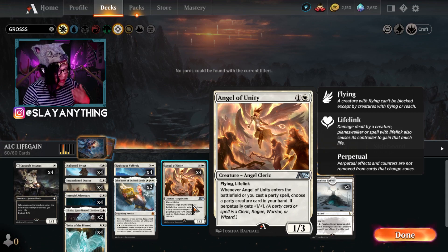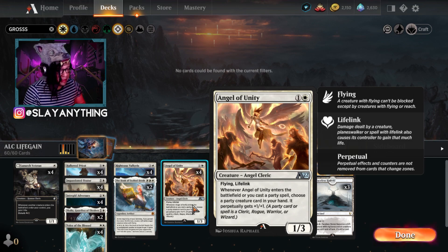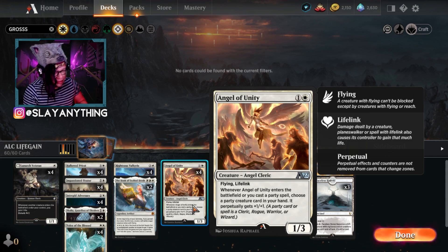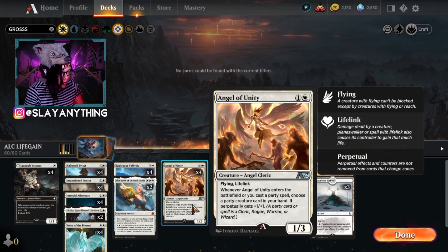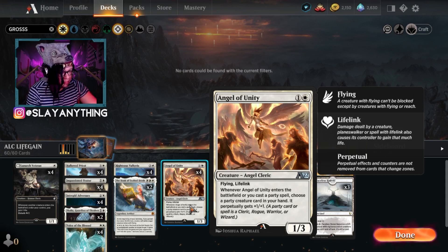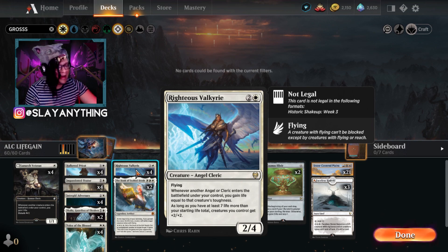Angel of Unity is bonkers because it gives all our clerics plus one plus one, and this stacks too. Any time you play another party spell and still have that creature, you can keep stacking plus one plus one counters and end up with a really thick creature for like two mana when it finally resolves. The fact that it is an angel cleric is also awesome — its three toughness allows us to bump our life total with Righteous Valkyrie pretty quickly.